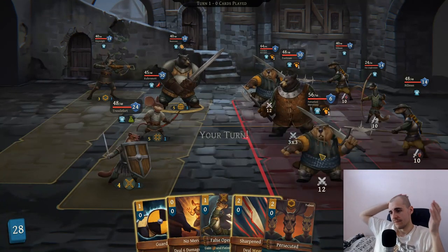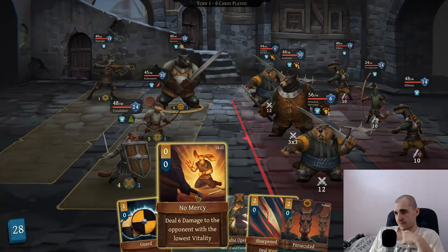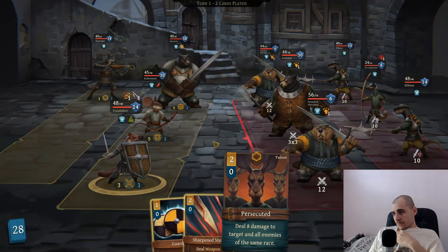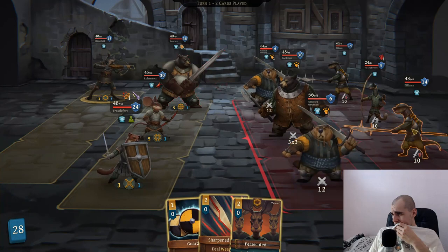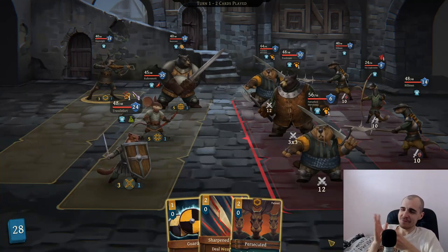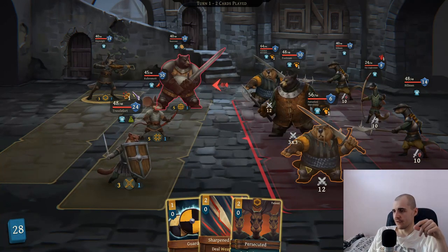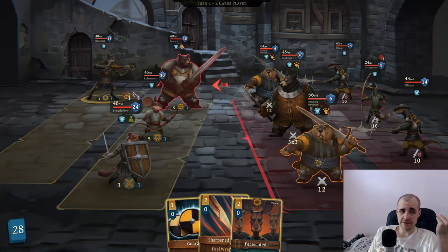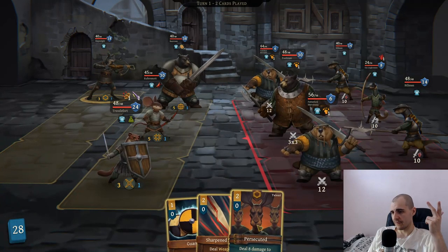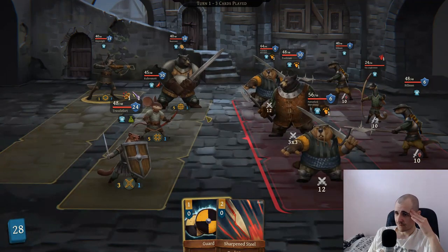Holy shit - they really showed up this time. No mercy sucks. I guess we can do a false opening. What is their race? You gotta help me out here. We're dead - we might not be dead. Do the guys in the back have the same race? We got one bear person in the front, two more persons, they look like twins - I think they have the same race, they're like weasels. I think we persecute the weasels in the back. They are the same race and we can just hit one of these guys.